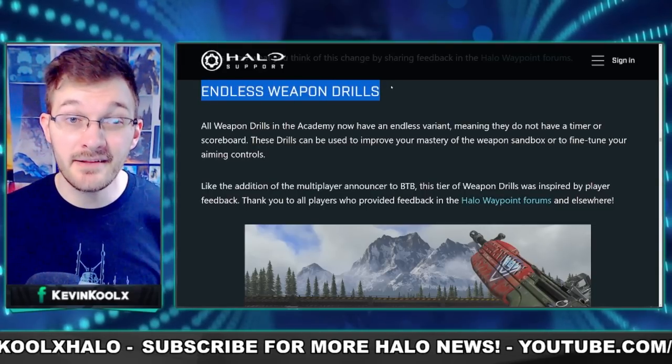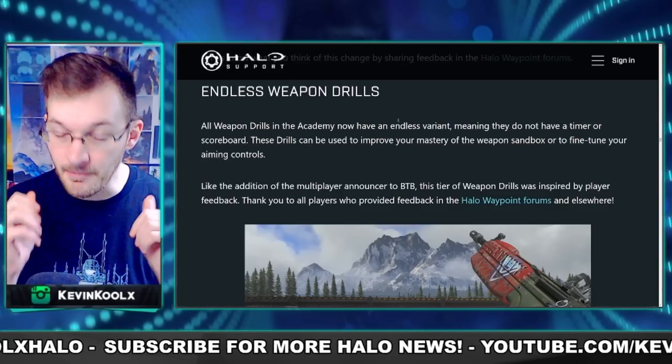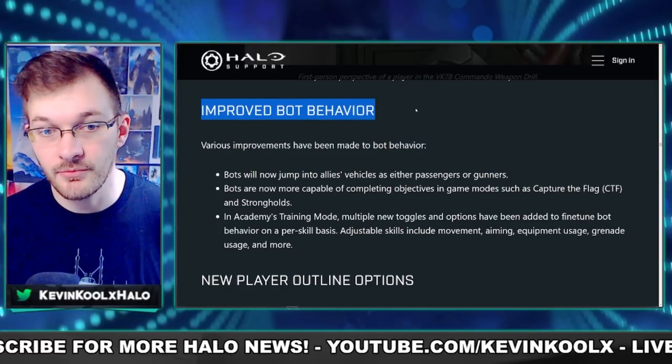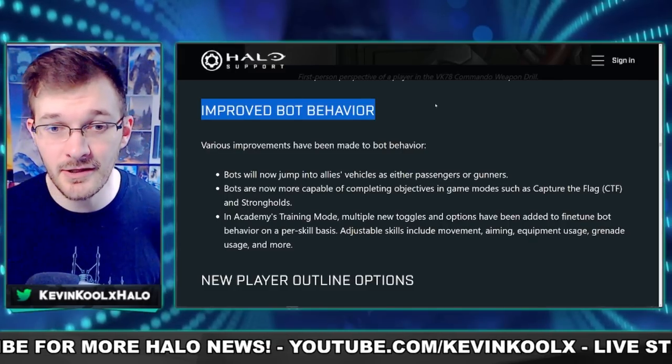Endless weapon drill mode lets you jump into training and just shoot away, which is the best way to train weapon skills in Halo Infinite. Bot behavior has also been improved in Season 2, so bots should act less bot-like and more human-like.